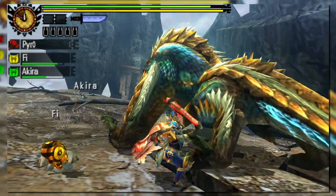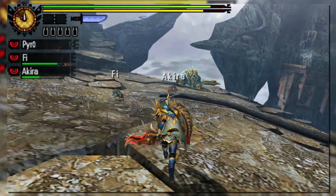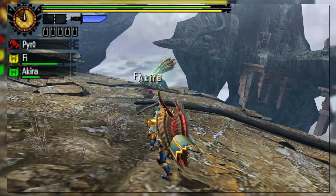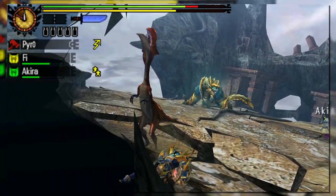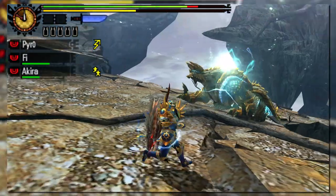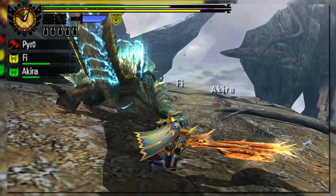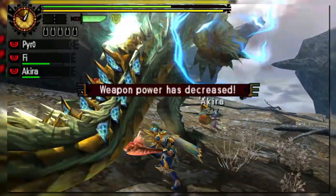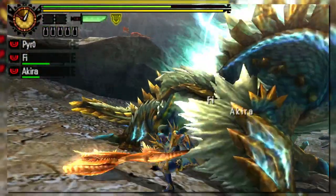If you don't want to use up all of your phials and lose your charged state, you can still perform a normal AED by holding back on the analog stick and pressing X as the attack begins. Guard points return and utilizing them when in charged shield mode will automatically phial burst, leading to extra damage — especially useful for impact phials. On top of that, if your phials are charged yellow, you automatically get guard plus 1, and guard plus 2 if they're charged red, essentially turning your auto guards into counter attacks if utilized properly.